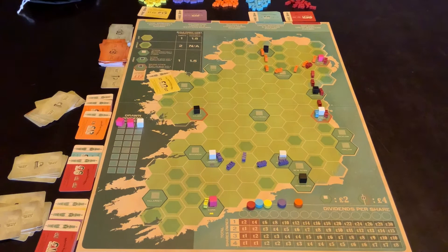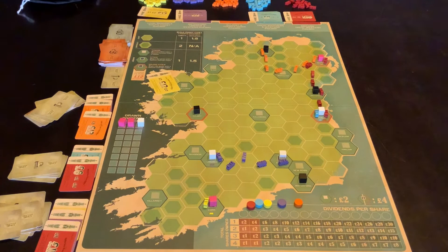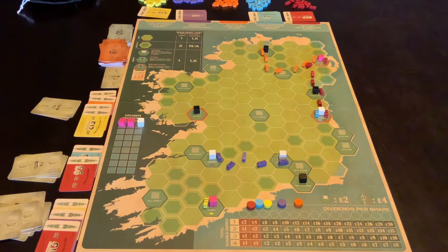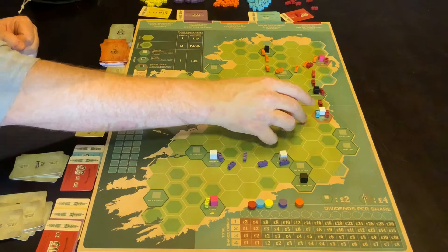And that in essence is the game. Whenever dividends are drawn, we pull out three and whatever the colors are, they play into what we're trying to build. The only other element I haven't touched on is if you make sure you get a track that joins all of the Reds together. So the Reds are Galway, Dublin, and Belfast. Let's say Red manages to build a track all the way across to there.